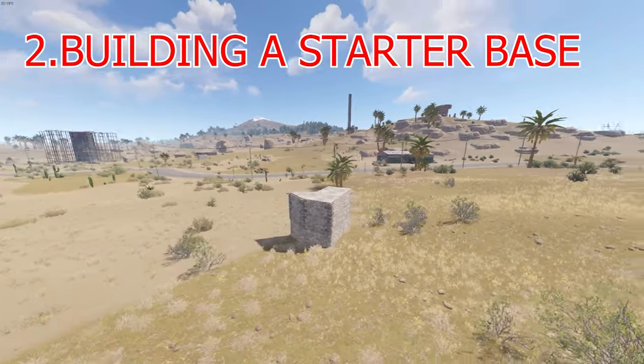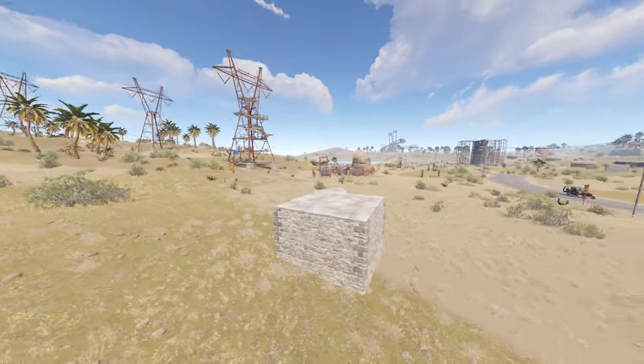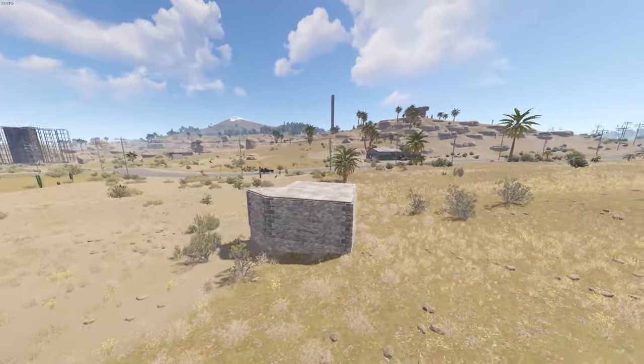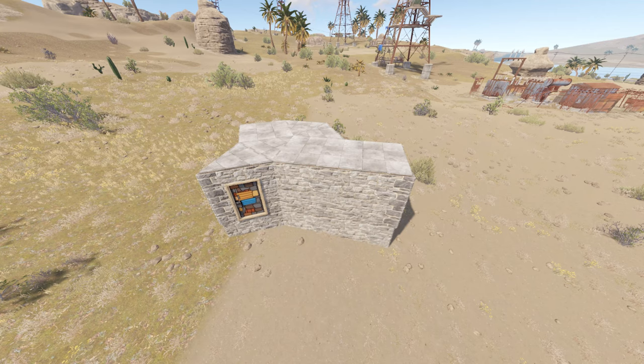Step two is going to be building your starter base, which for the most part is going to be a two by one or a two by two. Try not to build a custom starter base design, because remember you have to build your main base and compound around it, and it could make it impossible for you to complete your compound.